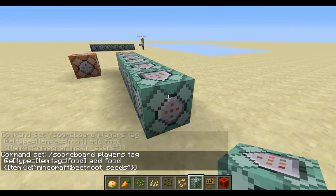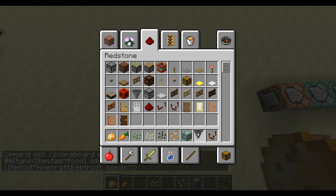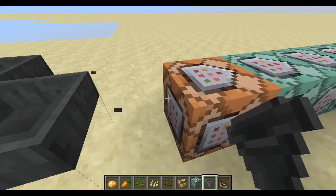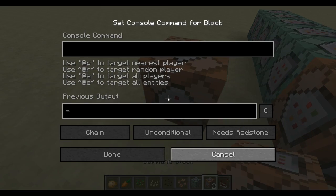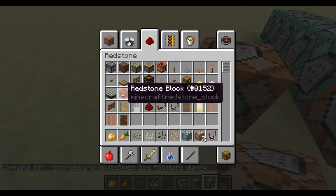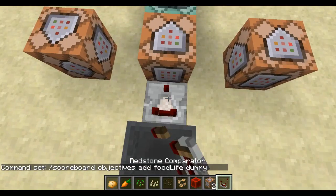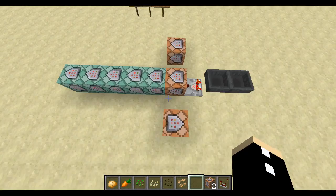Actually, we should have used scoreboard objectives for this instead. So let's go scoreboard objectives add food life dummy. We'll have a second timer and count to 250.